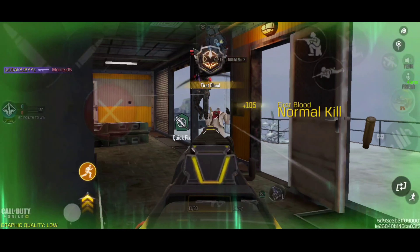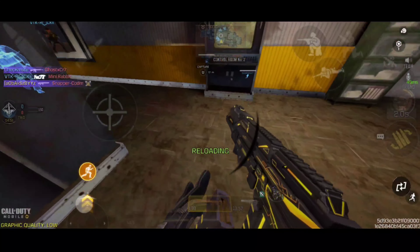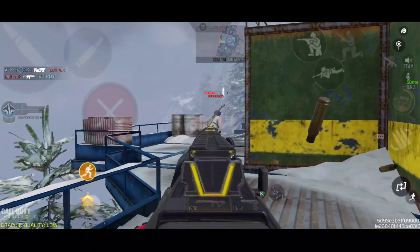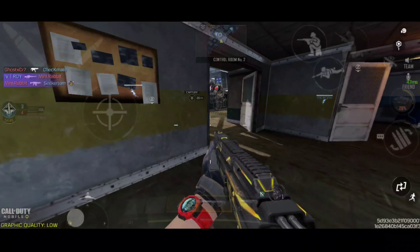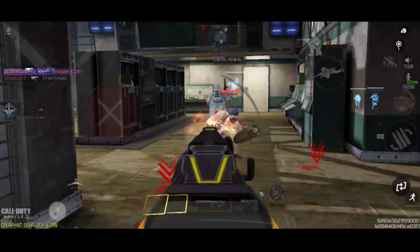At number 10 we have the SKS and SVD. The SKS is considered the best marksman rifle for Season 9 and for the past year these two guns are still in a meta spot. The SKS has the capability of a two-shot kill, or one-shot if you are hitting a headshot at infinite ranges because there is no damage drop-off. Remember that this gun needs a very passive playstyle if you want to use it.